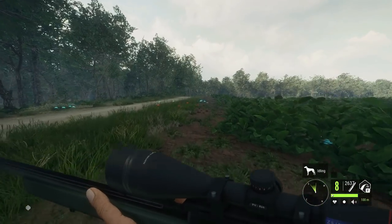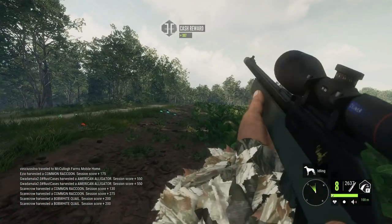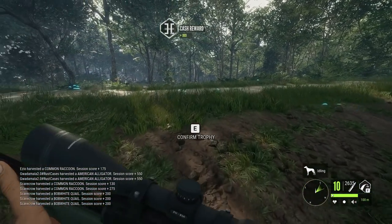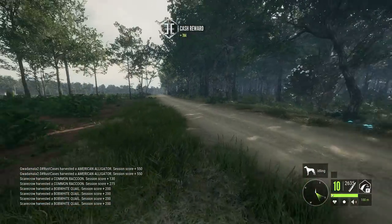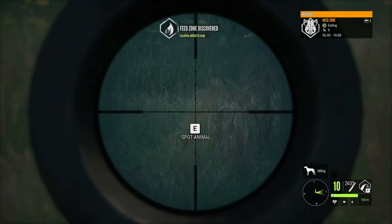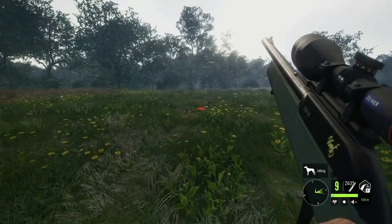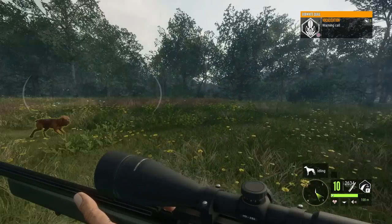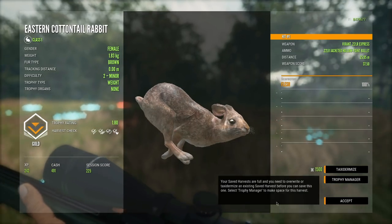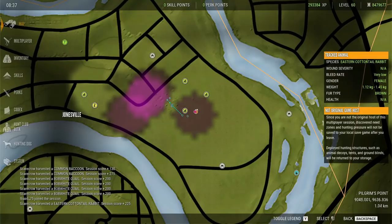It looks like the 22 LR is probably always going to be the king when taking down flying birds, except at really long range where the Hornet might perform a little better. Hopefully they'll buff the Hornet because it definitely needs some love — it's a bit underwhelming currently. There's a rabbit — let's see if we can get it down. I like these eastern cottontail a lot; they're difficult to hunt but I think they're my new favorite rabbit species. That one's a 1.80, a pretty good rabbit — about 0.07 below diamond.